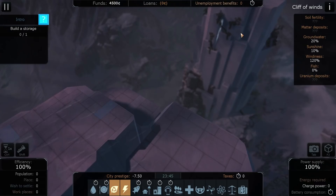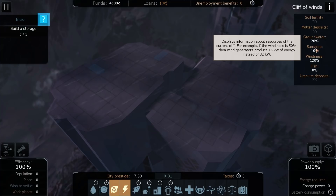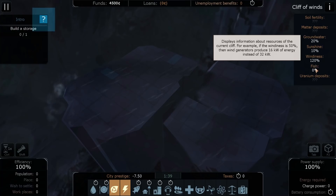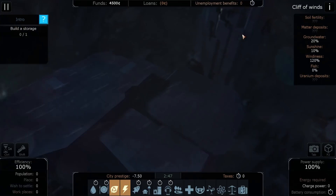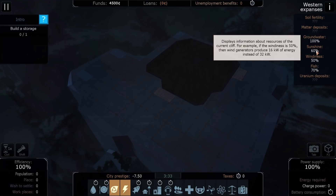Over this way is Cliff of Winds. As you can see, it's windier — it must be higher up, slightly more vaulted into the skies. Windiness is 120% here, which has a bearing if you want to build a wind farm. But sunshine here is only 10%, even though we're higher up — we must be under a cloudy bit. Groundwater is 20%, there's no fish. So this place does not look great for getting water or fish. Given the 120% windiness and the ability to connect all cities together, this might end up being a power-generating area with wind turbines, getting its food in from other places.